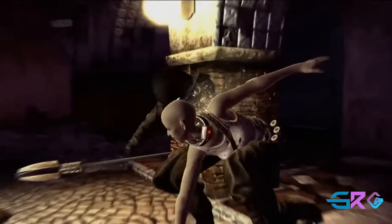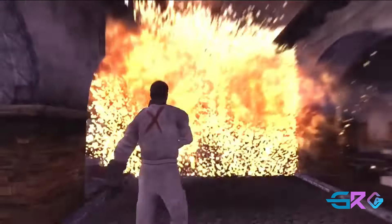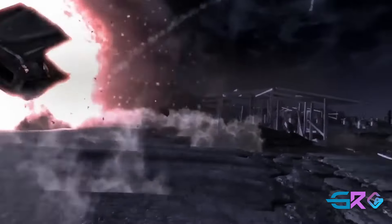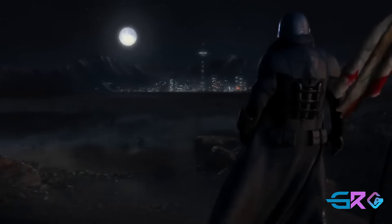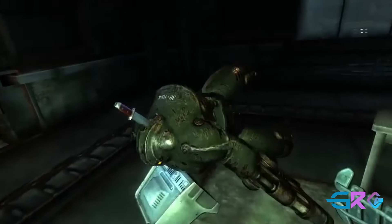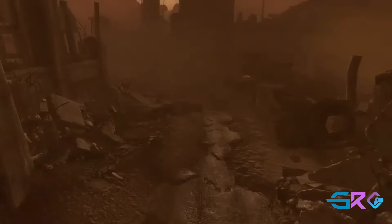Combat in New Vegas features the VATS system from Fallout 3, allowing players to strategically target enemies during battle. The game also introduces Hardcore mode, which adds a higher level of difficulty and realism, such as the need to manage hunger, thirst, and sleep. Crafting and modding are major aspects of Fallout: New Vegas, giving players the ability to modify their weapons and gear to suit their playstyle. The game also offers numerous side quests and companion characters who can join you on your journey. Fallout: New Vegas is a fan-favorite entry in the series, praised for its nuanced storytelling, engaging quests, and player agency. It's a must-play for any fan of the Fallout universe, providing a captivating adventure through the desolate yet vibrant Mojave Wasteland.